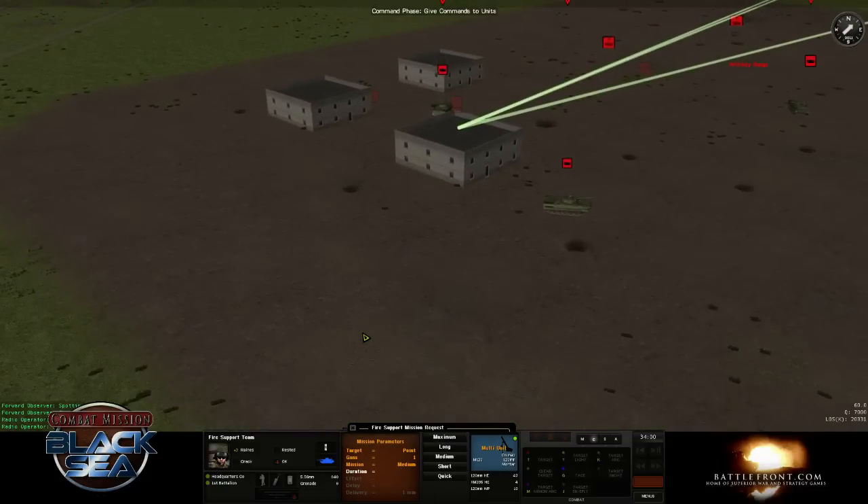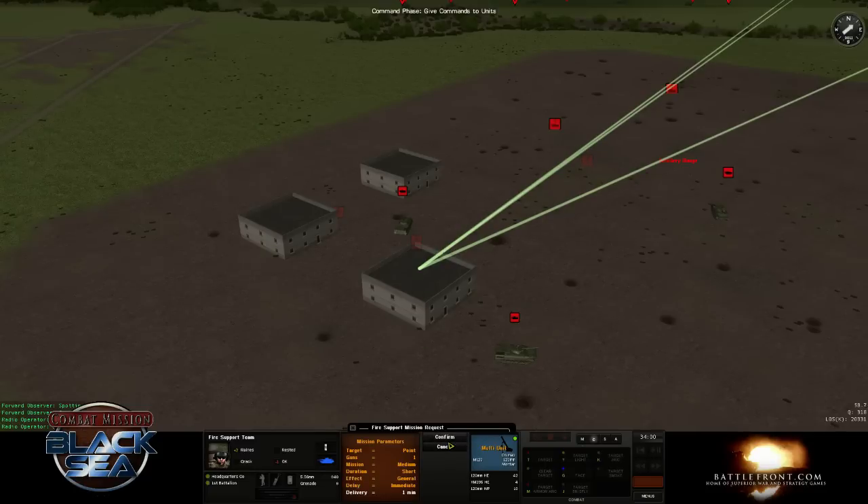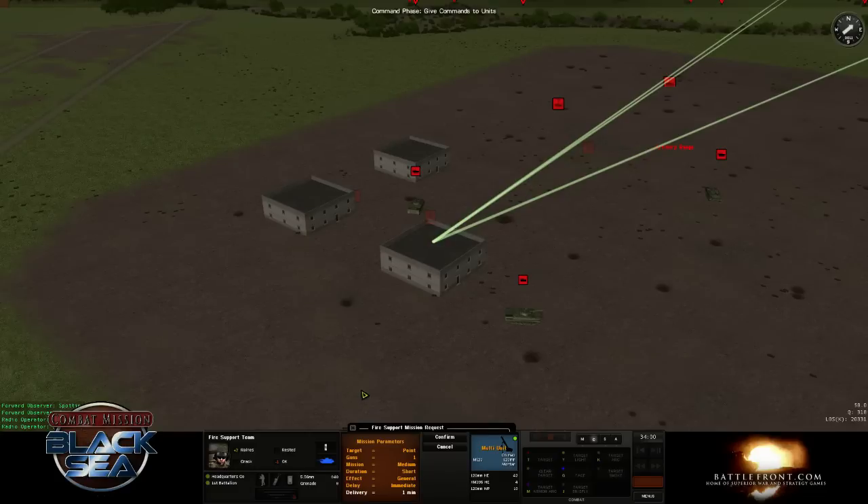We're going to pick a medium mission for a nice even rate of fire. Next you dictate Duration - Quick is literally just a few rounds, whereas Maximum means they keep shooting until they're out of ammo. We'll do Short. Then Effect: General means the round explodes when it hits the ground, while Personnel uses a proximity fuse to airburst above the target. Use General when attacking vehicles and buildings, and Personnel when attacking infantry in the open, on top of a building, or in woods. We're going to go ahead and do General since we're targeting a building. You can cancel with no penalty, but we'll confirm - request fire mission, over.